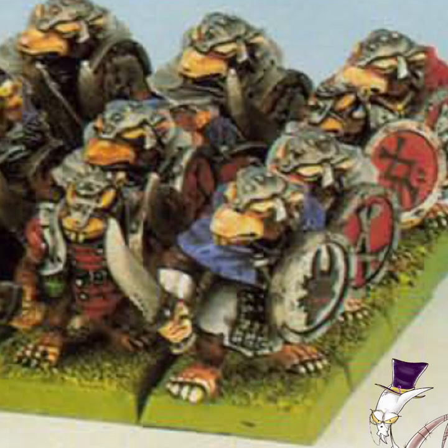Statline-wise they were Movement 5, Weapon Skill 3, Ballistic Skill 3, Strength 3, Toughness 3, Wounds 1, Initiative 4, Attacks 1, Leadership 5. They came with light armour, shields and swords base, and could have spears for half a point a model. They could also have a musician and standard bearer, both 12 points. Special rules-wise, they just had the typical Strength in Numbers rule like all Skaven. They could also have 2 Poison Wind Globadiers and a Warpfire Thrower accompany them — we'll discuss those later.